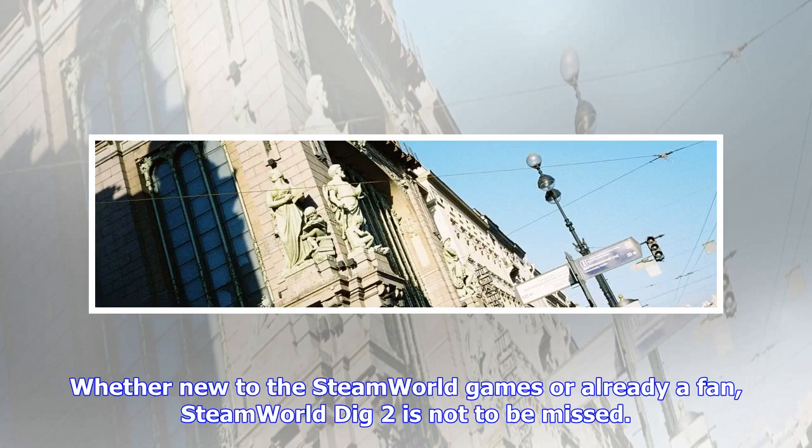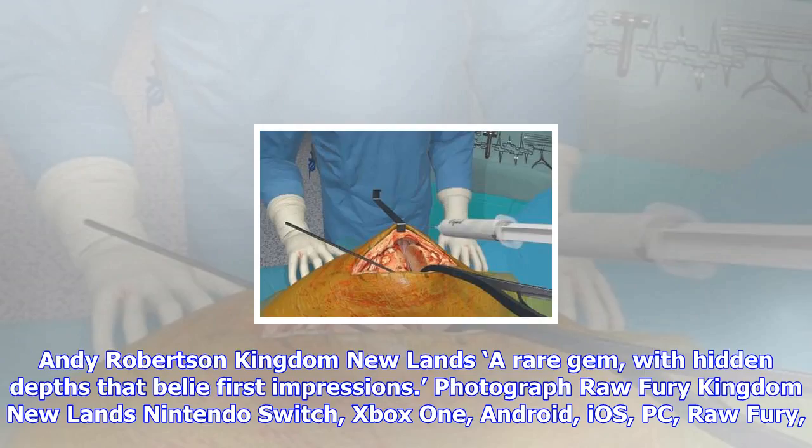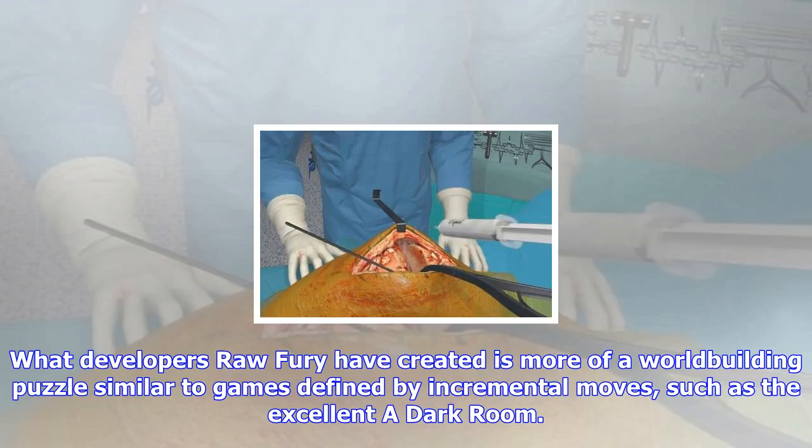The elements are impressively balanced, accompanied by a joyous menagerie of steam-powered robots, and at 10 hours or so, this sequel is bigger than the first outing. The procedurally generated mines of the original are replaced with handcrafted levels, creating a Swiss watch of puzzles alongside the action where every boulder matters. Don't be fooled by the slow first hour — things soon accelerate with ingenious new weapons, tools and set-piece caves. Balancing upgrade choices and finding every last treasure can quickly become an obsession. Whether new to the SteamWorld games or already a fan, SteamWorld Dig 2 is not to be missed: a huge amount of fun with craft and creativity oozing from every dark cave waiting to be discovered.